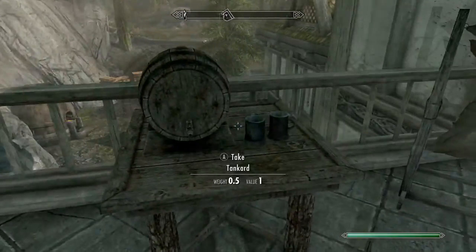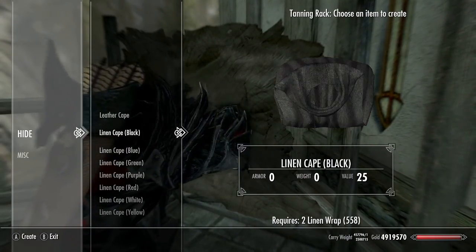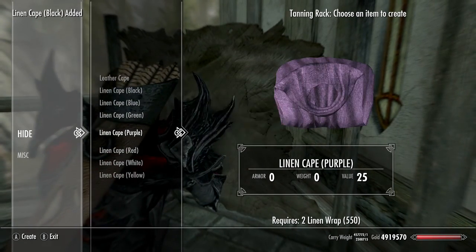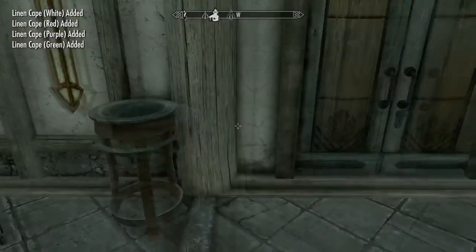And the first one is capes. I'm going to just show you right now — I have like two or three that I want to show you. So I got capes here: you get a leather cape, a black cape, a blue cape, green, purple, red, white, yellow, and then you can get other ones.